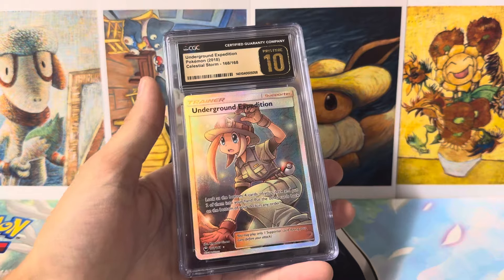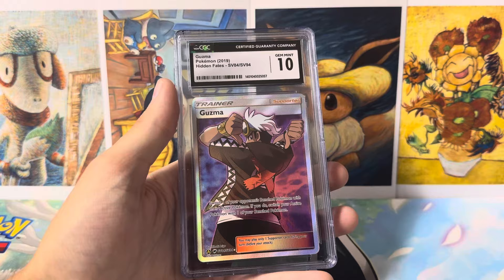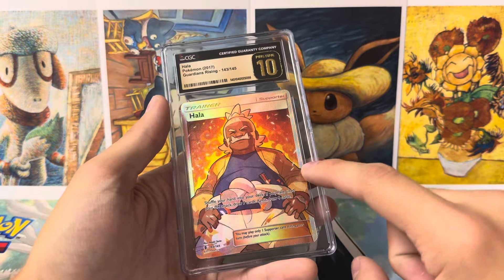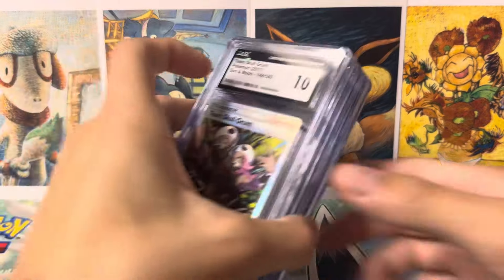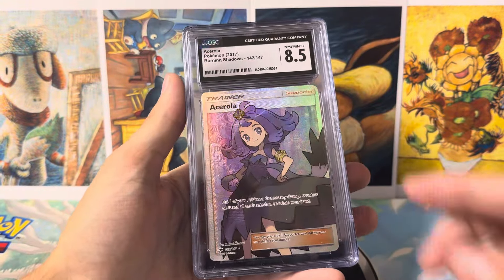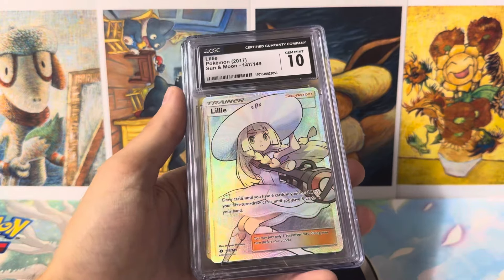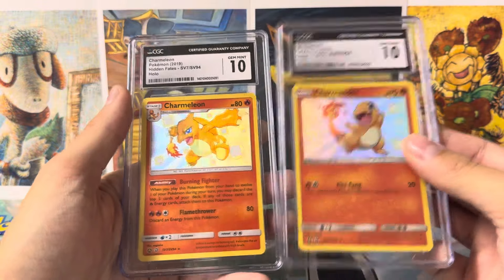Impostor setup. And then we got an Underground Expedition. So much stuff is on my mind right now, I'm having a hard time even pronouncing each one of these cards. Guzma Gem Mint 10, Hala Pristine 10 — there's not very many Pristine 10s in this one, I can't remember if it's a Pop 1 or 2. We got a Team Skull Grunt from Sun and Moon Base, Acerola from Burning Shadows at 8.5 — Burning Shadows is a very hard set to grade. But then we got a Lillie from Sun and Moon Base Set in a Gem Mint 10. Charmander and Charmeleon Gem Mint 10 from Hidden Fates.